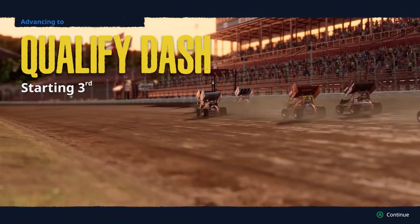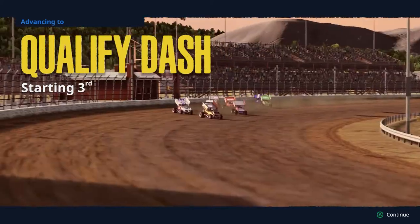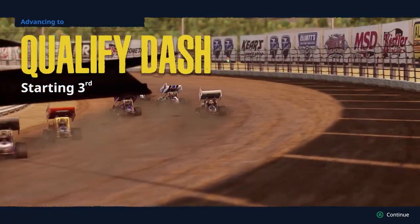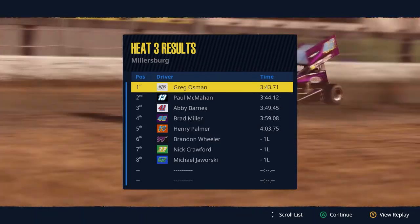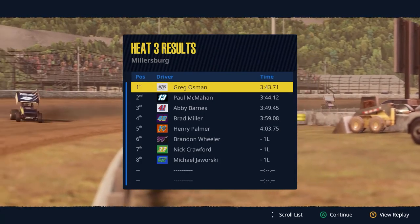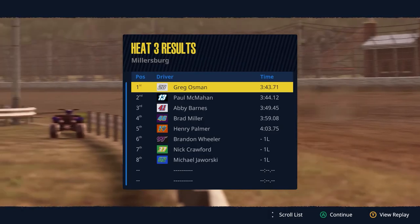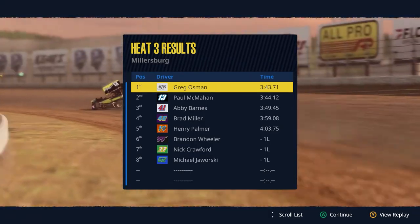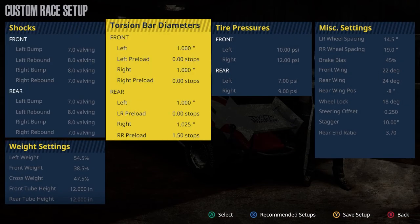We're going to start third in the qualified dash — remember, how you finish the qualified dash is how you start the A-main. We could be setting ourselves up for a very good day with the All-Star Circuit of Champions sprint car series. Heat three results: we got the win, Paul McMahon comes home second, Abby Barnes grabs the third transfer spot for the A-main.